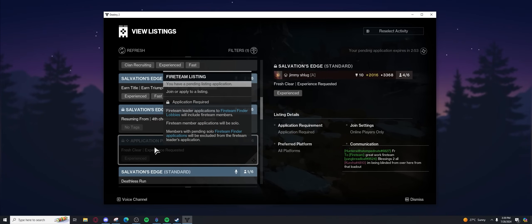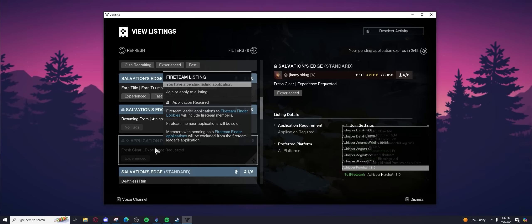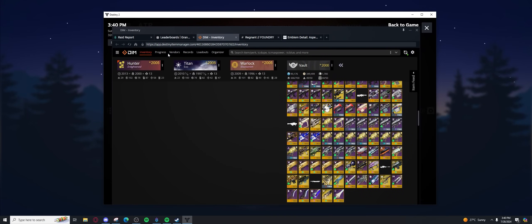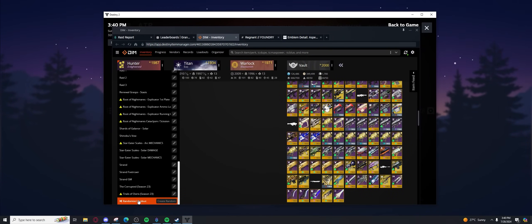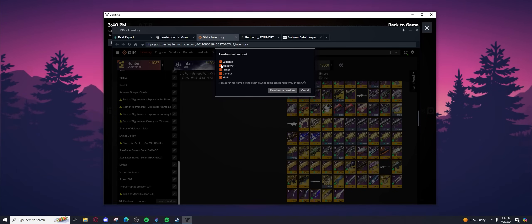Fresh clear experience requested with Jimmy Schlug. Alright, let's see what we're running for the first encounter. And when I say DIM random loadout, I mean random loadout. I think everything is random — actually, maybe not.